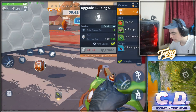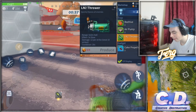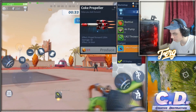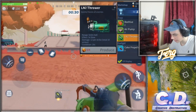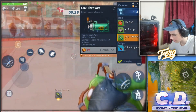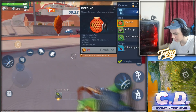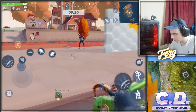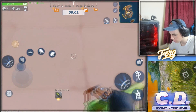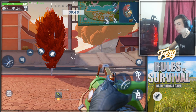You can go in first person and third person, and there's also a workshop — if you click the top left of your screen you can do things like beehives, air pumps, the LN2 thrower, and of course the coke propeller, which is a ton of fun. The thrower freezes all enemies, as you can see right there. This is actually cool because you don't really get stuff like this on any other battle royale games. If you want to download it, use the link in the description.